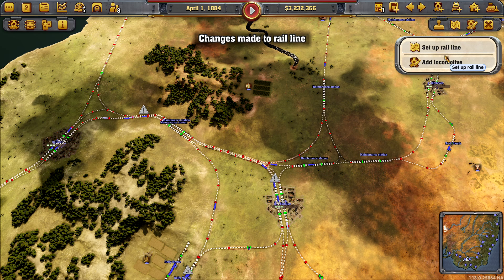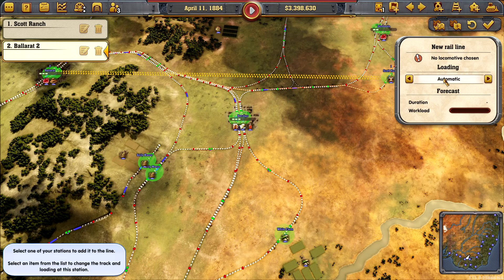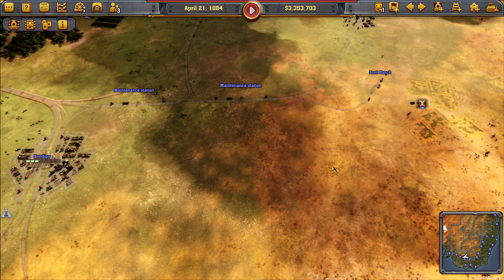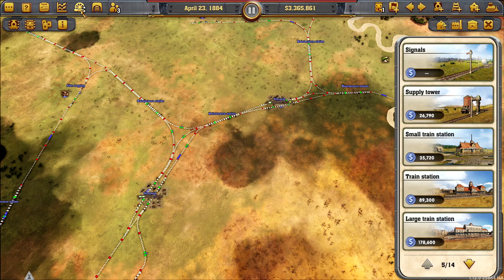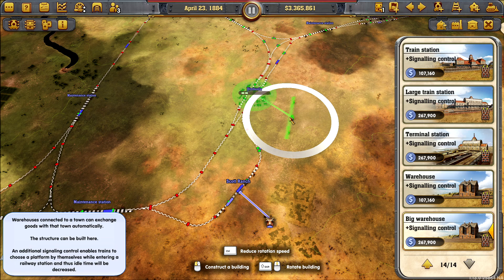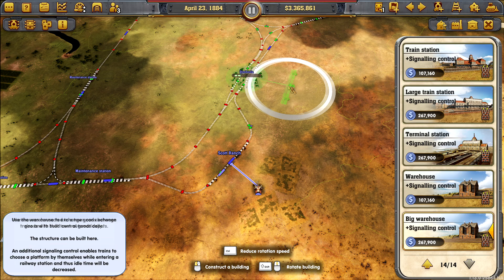We'll copy the line and do the same for all of these. They will take goods back up. I'd like to add a train on here — we're going to need more trains doing this run. Go to the bottom station. Freight only. They don't need anything special either, so we'll give them the Heisler, concentrating slightly on speed.